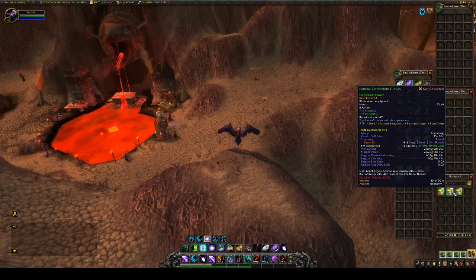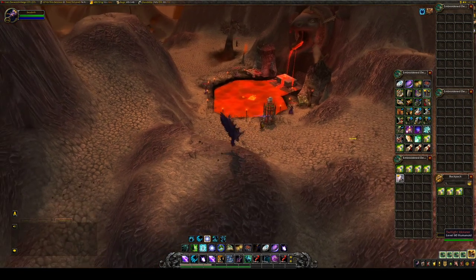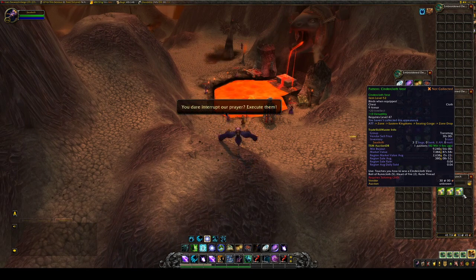The second pattern is the Pattern: Cinder Cloth Gloves — 1.6K region market value, 2K on my server, with a region sell rate of 0.03. They'll take a while to sell, but they're pretty quick to get. I recommend not only posting the pattern on the auction house but also sending one to a tailor so they can craft it — that way you can double your sales.